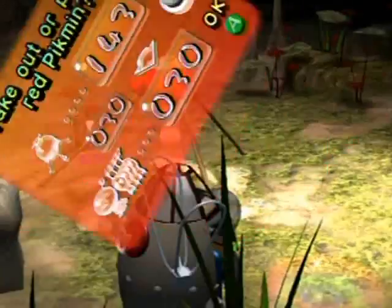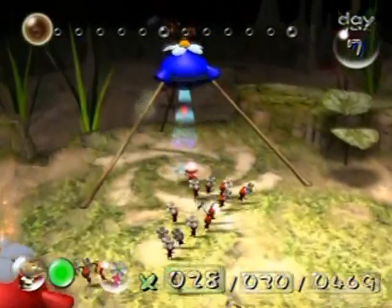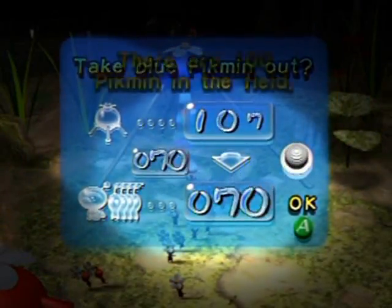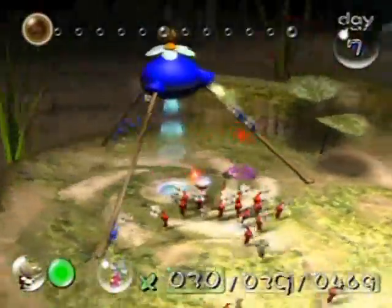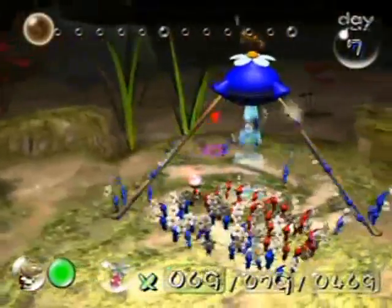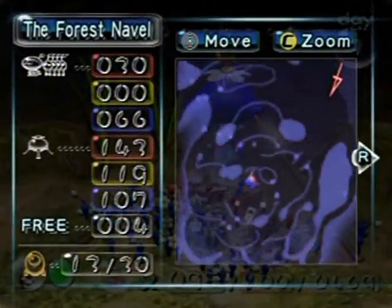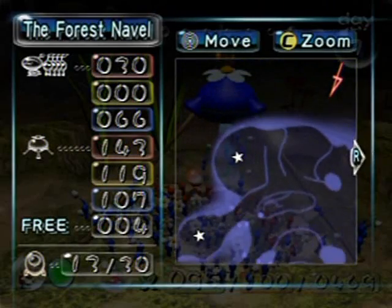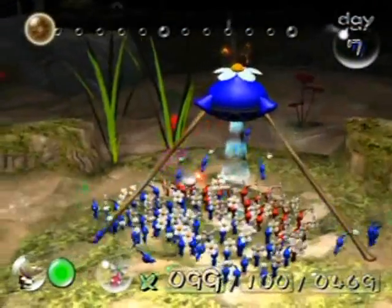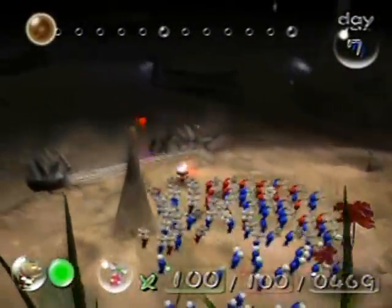I guess 30 reds and then the rest blues, because I'm not gonna bother with the yellows and the bomb rocks this part. What I'm aiming for are that ship part, that ship part, and that ship part. That could be a little bit problematic but I'm gonna see how things go.